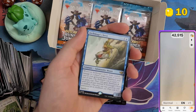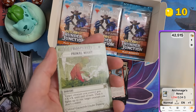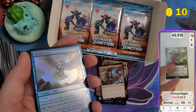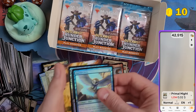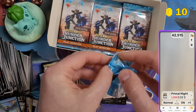Marquisar, Dealer of Death — 10 cents, nothing else. We're not even close to half the box value and we're already halfway through. Two cents for Primal Might — cool artwork but worth nothing.